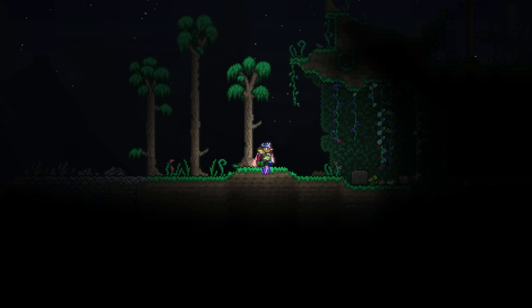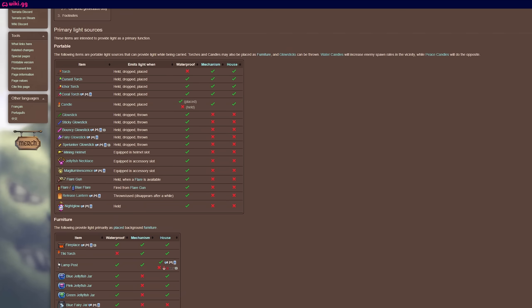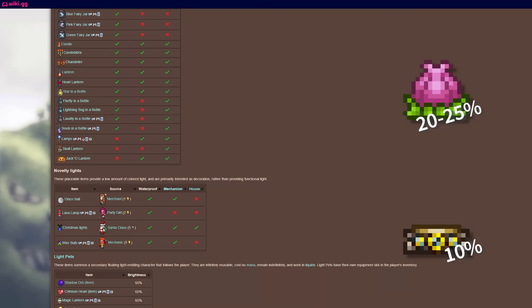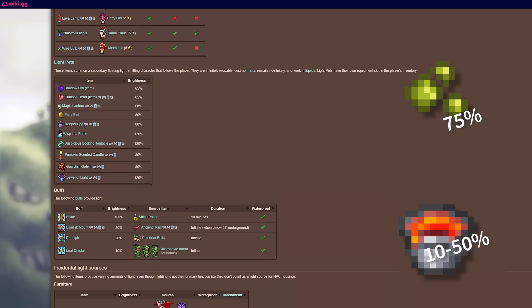The answer can be found on the Light Sources wiki page, where 100% is listed as the brightness of a Shine Potion. Here you can find all sorts of trivia on how bright things are. For example, did you know that Plantera's bulbs are 2.5 times better than the Teleporter? Or that glowing mushrooms are brighter than Krypton Moss? Or that even jungle spores are brighter than Lava?